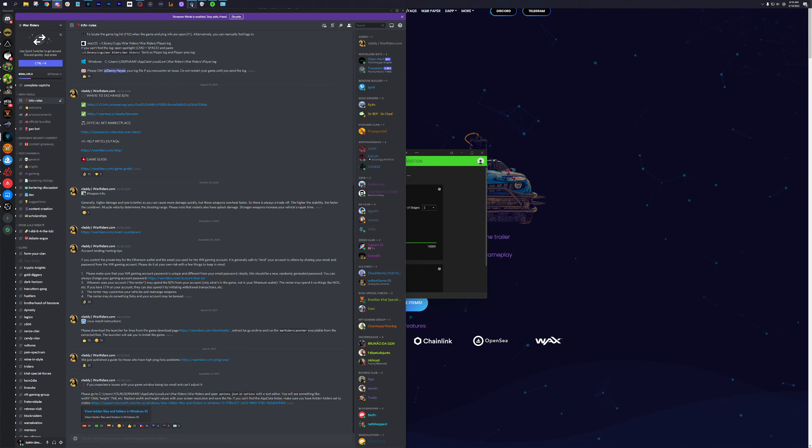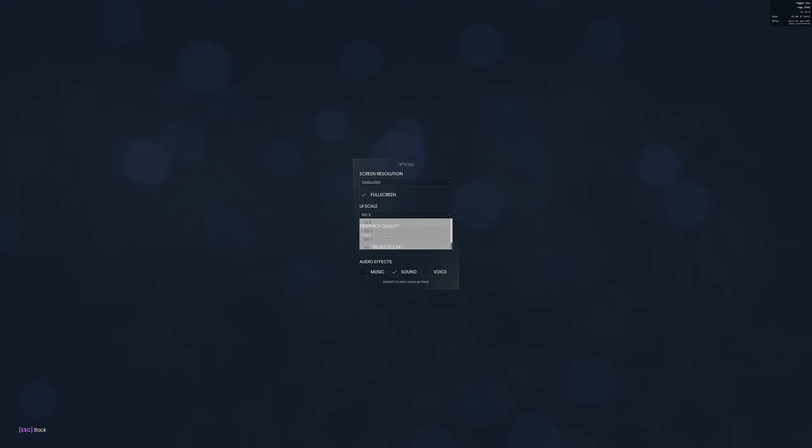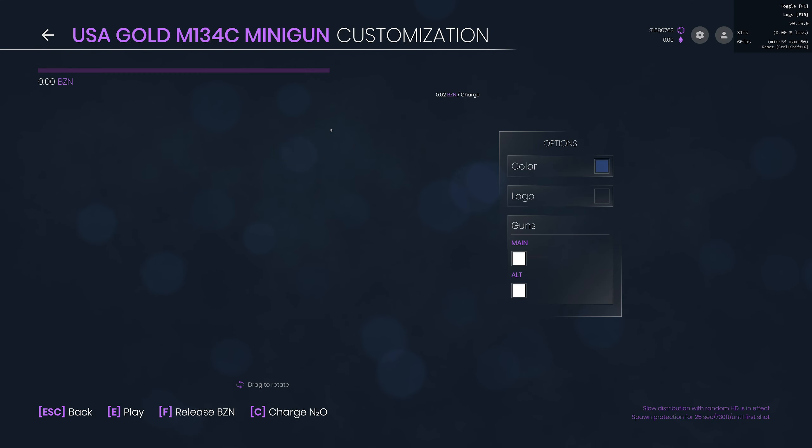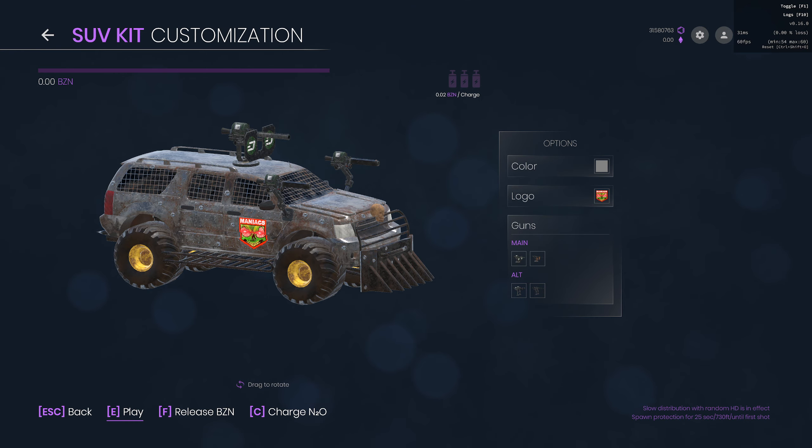Now we're ready to play. I'm switching to 200% UI scaling for 4K, and then we're going to choose a car. You'll see cars in your menu system — click on a car and click 'Play' down here or press E. I actually didn't know this at first and had to go to Discord and watch a YouTube video to find out. So press E on a vehicle to spawn into the wasteland.